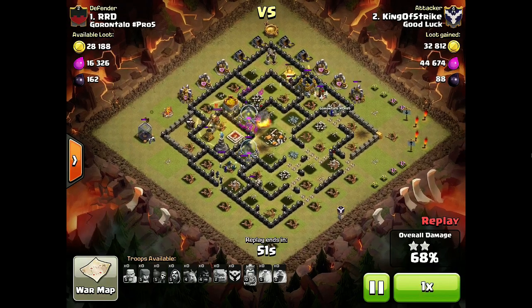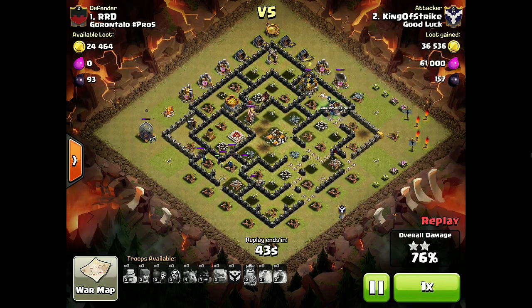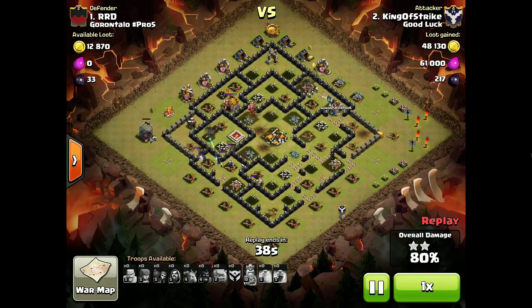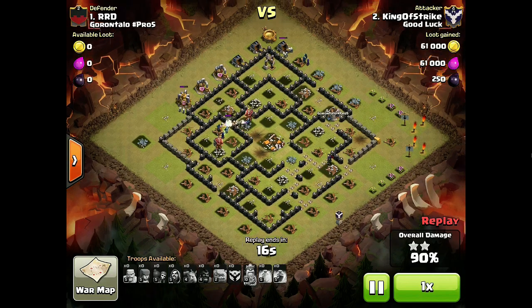Despite my awful Heal spell placement, you can see my Go Wee Wee has cracked into almost the whole base and they're wrecking it. The King tanked for a very, very long time. Still have one Hog left up, and this Witch and these Wizards are about to break through this wall and take care of the Barbarian King. Got a Witch and some Wizards working their way around the top, and even two Golemites still roaming around the base. Overall, terrible Heal spell placements, but other than that I felt pretty good about the raid.